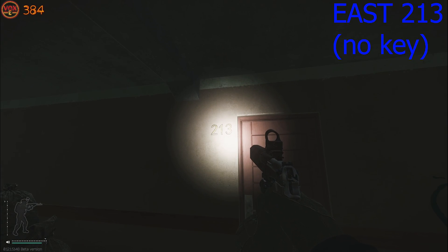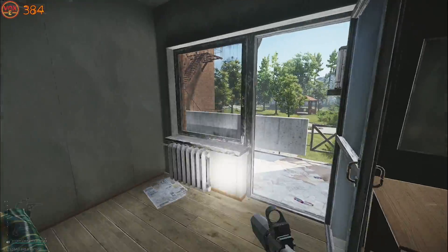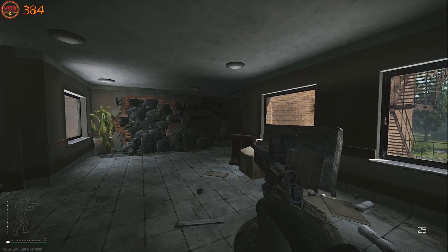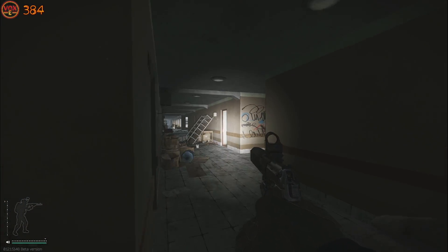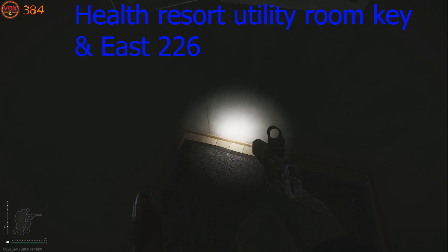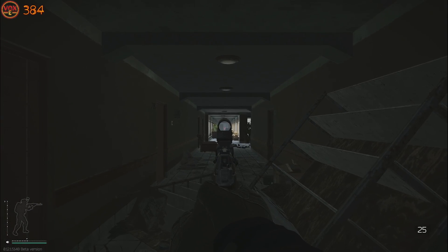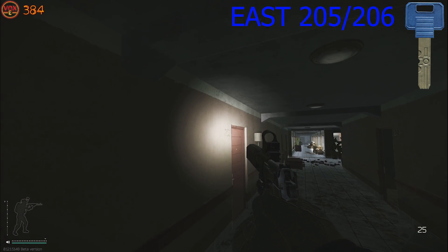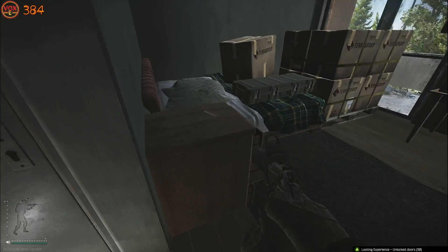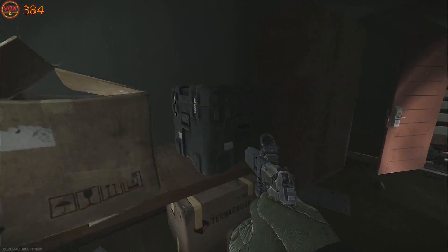Heading further towards the west we've got another room that doesn't require a key called East 213. Heading inside East 213 we're going to be met with a weapons case, a large green weapons crate, a med bag, and also loose money on the table. Making our way towards the west near the sky bridge, on the right hand side is a shelving area, and near a collapsed chair is a key rack — checking for 226 on the key rack and the health resort utility key down underneath the carpet beyond the chair. On the left here we have rooms 206 and 205 which share the same room for two different keys, similar to 226 and 222 — rares spawn on this table, two weapon cases, loose meds on top of these boxes, and a black weapons crate.